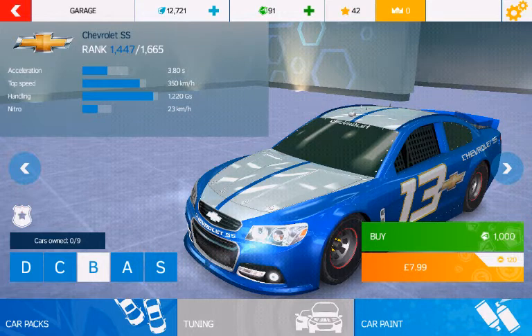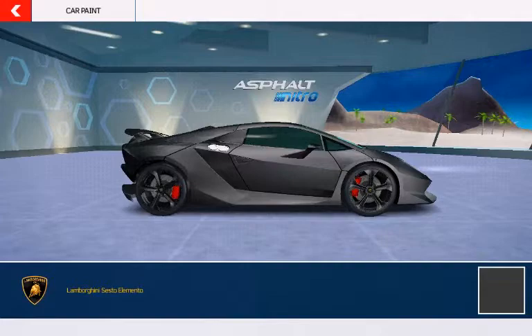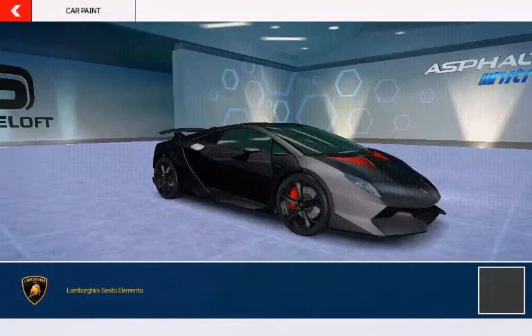Okay, don't know why this car is so expensive. It is good but I don't know why — 1,000 tokens. I only have 91. And the Unicest Elementor, I think you can read it. Wait, how does car paint look on it? Oh, you can only have black.